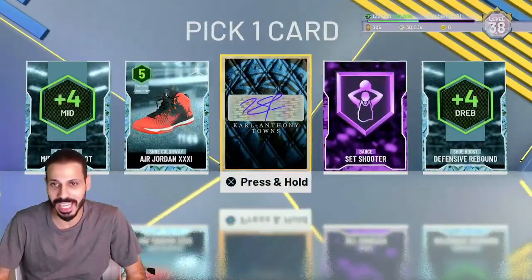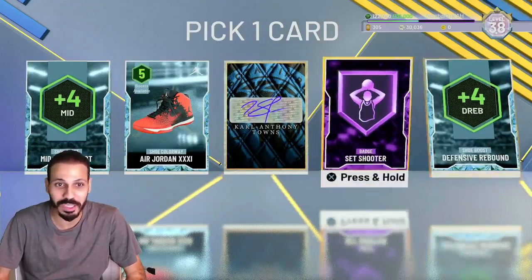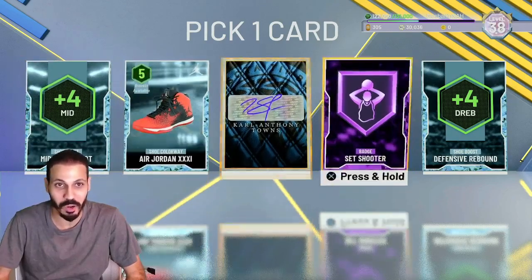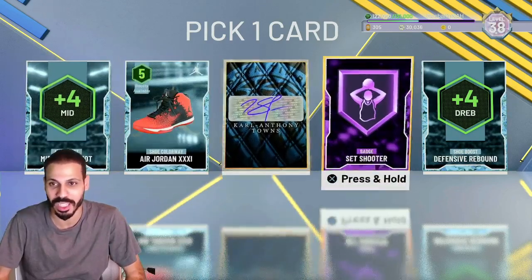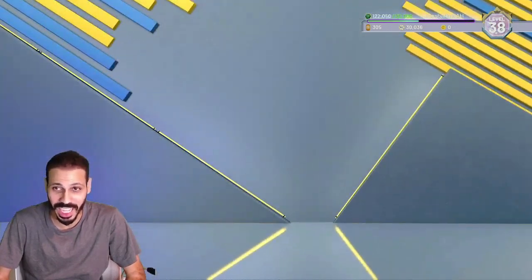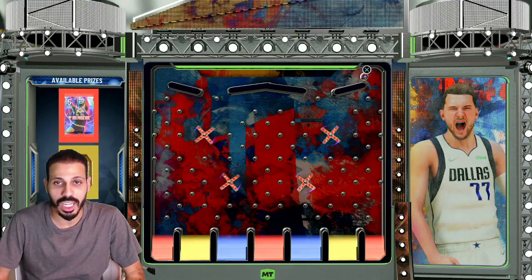Next we got the pick locker code where we get to pick whatever we want: mid-range, defensive rebound, set shooter. That's a nice badge — I think you gotta take that Hall of Fame. Mid-range is fire too, but I think I'm taking the Hall of Fame badge. Why would I not take Set Shooter? Thank you, thank you, thank you.